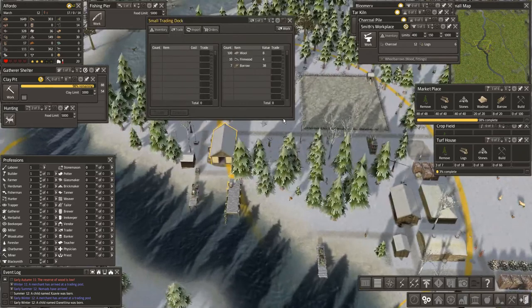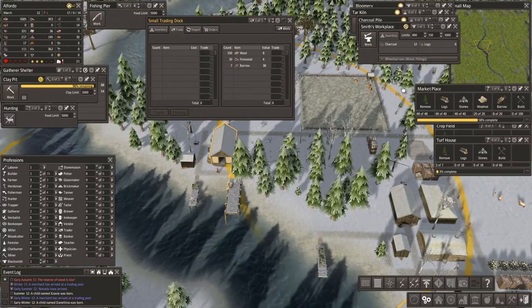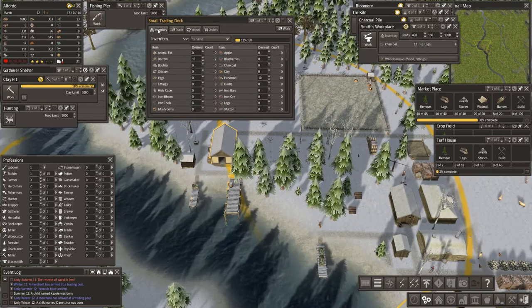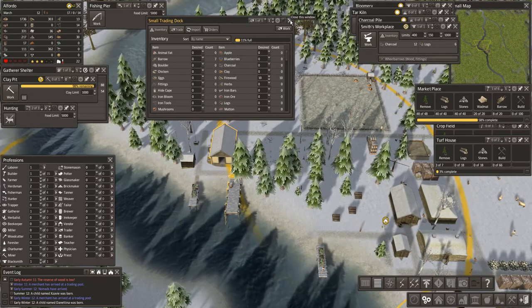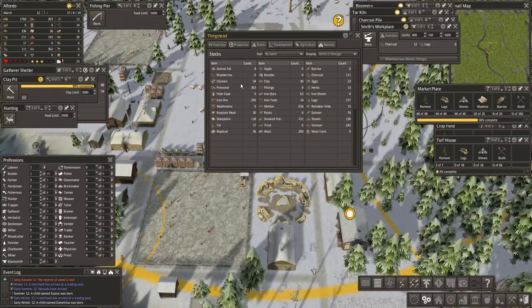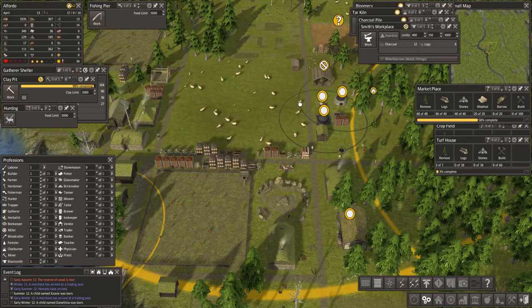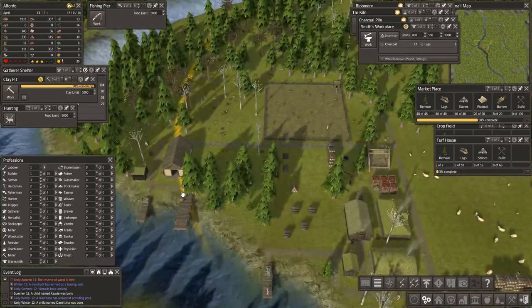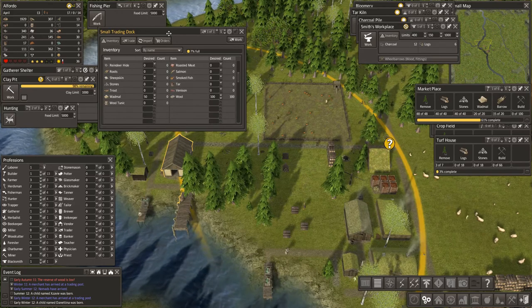Still not complete on the barrows — do I have barrows in here? I do not, because they're putting them all in there. Inventory, barrows — nil. What else could I trade? There must be something. Eggs, charcoal. I've got some wadmol — why don't we put some wadmol in here? I don't even know how much it's worth, but let's try trading a bit of wadmol. 50, alright.